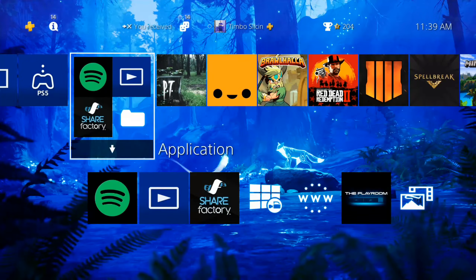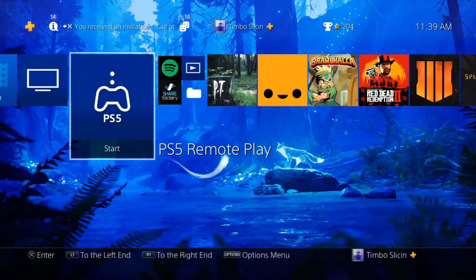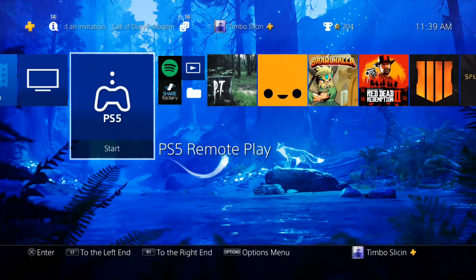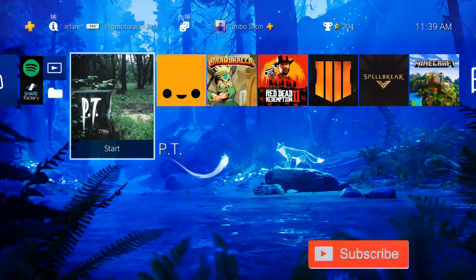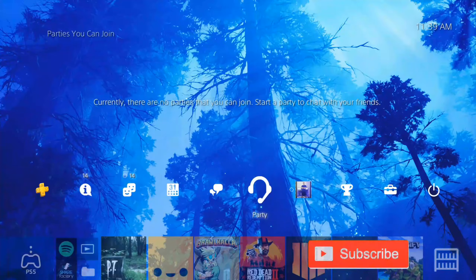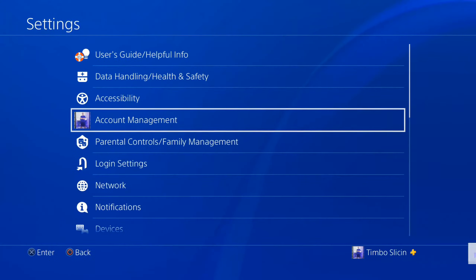So do you want to back up your game saves or like your Minecraft world on your PlayStation 4 to a USB device? This is actually really, really easy in case something were to happen to your PlayStation 4. So just on the home screen right now, let's scroll up to the top and then go over to the right to Settings and select this option.